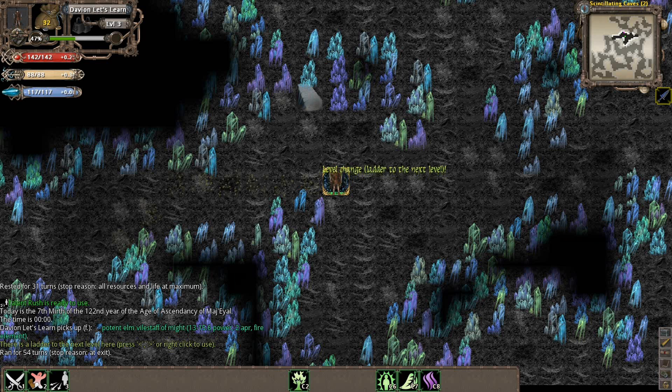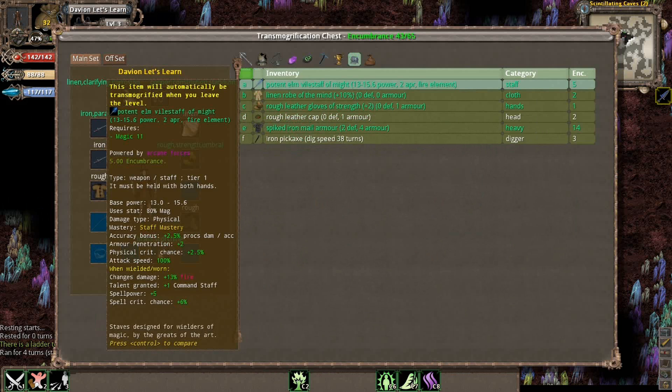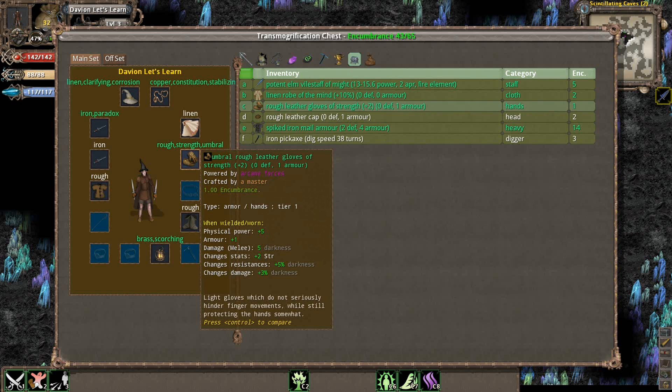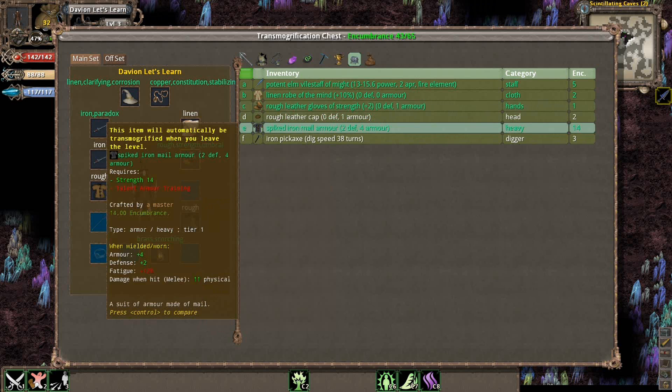We've cleared out through the second instance of the Skinteling Caves. We're actually going to continue back on to the world map. We picked up a few more things — one of which was a strength pair of gauntlets with a plus two strength modifier. These modifiers can actually be very useful to your character. I'm just going to put this into inventory.